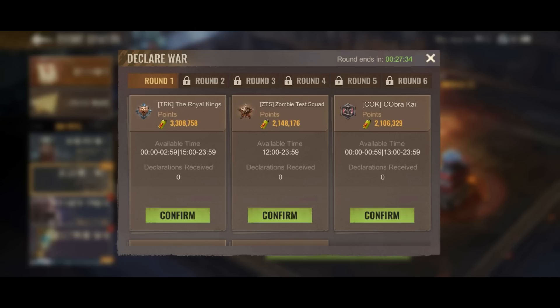After the Preparation Phase is over, you go into the War Declaration phase. During War Declaration there will be six rounds in which you can choose enemies from a list that will be shown. This list is most likely matchmaking based on your alliance ranking. You can then choose to declare war on any of them, and each alliance on the list has a timer showing how long that alliance is available.